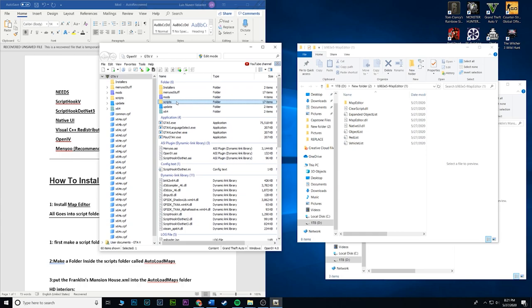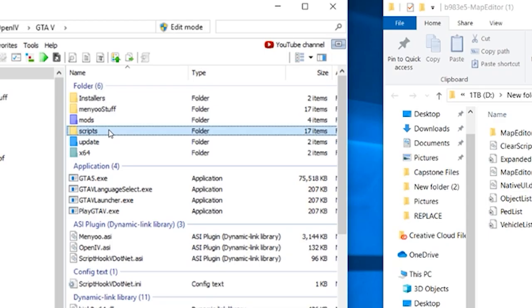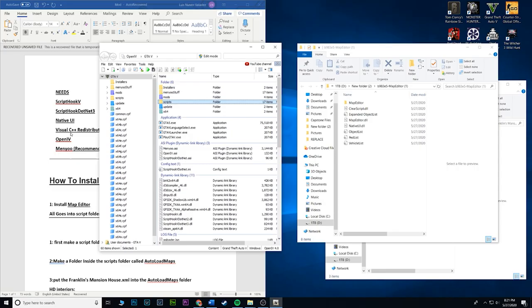I'm going to mention this again for anyone that's new or doesn't know: the scripts folder — there's nothing special about it, it's literally just a folder created by you. The way it works is it's read by ScriptHookV.NET. Go ahead and create a scripts folder. If you're in OpenIV you can just click on the folder and it'll ask you for a name — go ahead and type in 'scripts' all lowercase, and that is it.